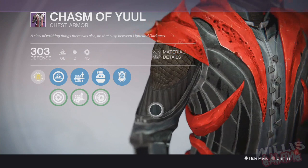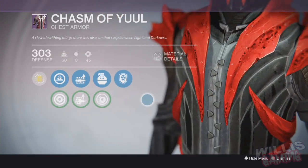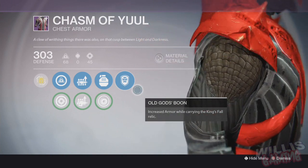For the chest piece we have the Chasm of Yul. I think all of these are actually named after wizards — correct me if I'm wrong. Each one of them has their own unique perk which will help you in the King's Fall raid.